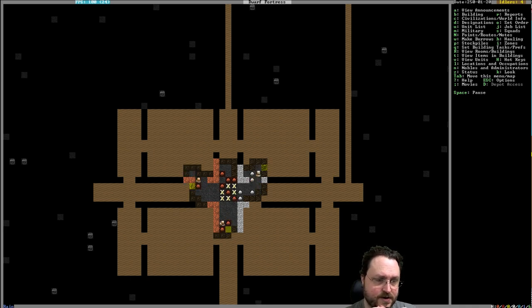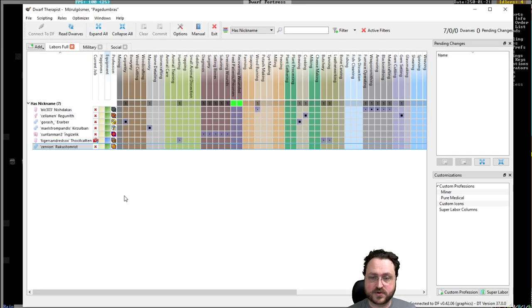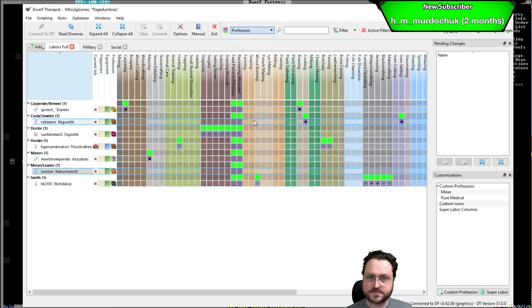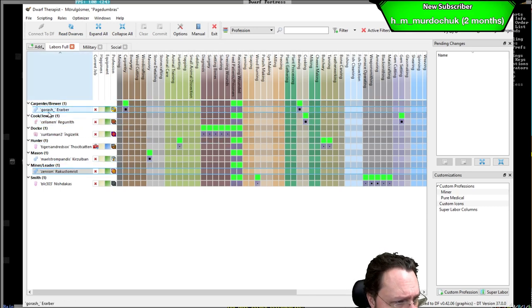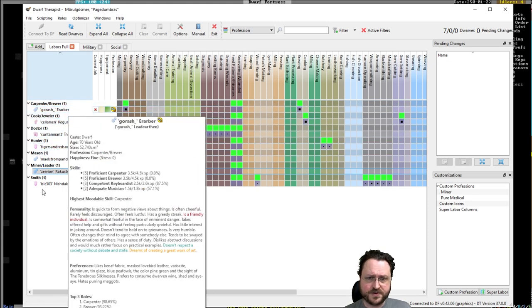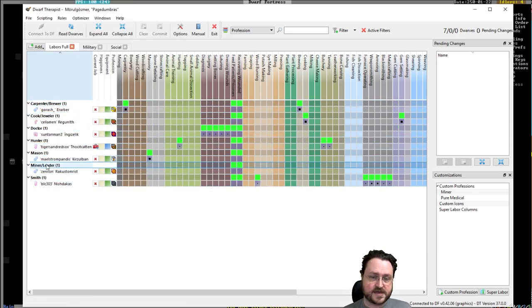Is it possible to create categories or groups that dwarves can be sorted by? Yes and no. One of the things you can do is give them a profession title — literally any name you want. You can sort in Dwarf Therapist based on those profession names. These are all profession names I put in, so we can use that to sort and organize our people.